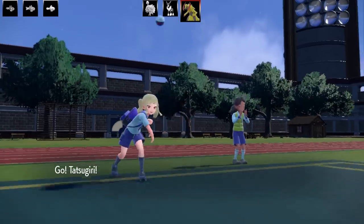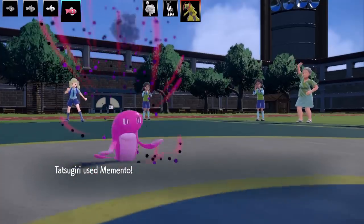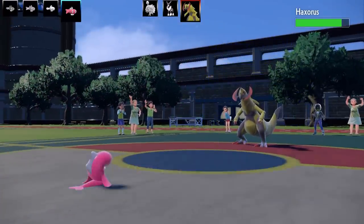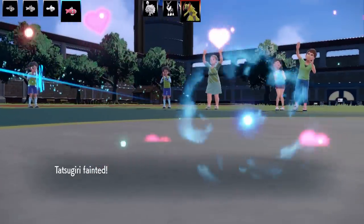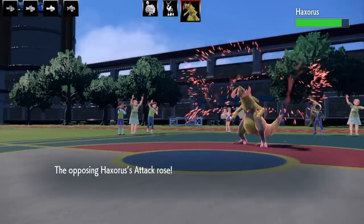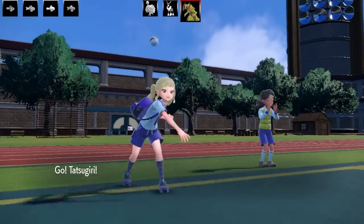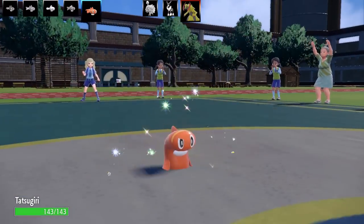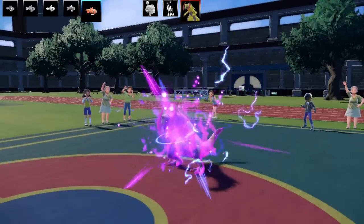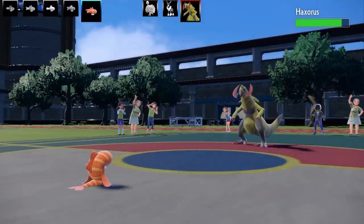The next Pokemon I'm going to bring in is also Tatsugiri. This is my Dragon Dance, Baton Pass, Substitute, Memento set — all based around passing on some status or dropping the opponent's stats. This is the other Droopy set. I gave this one max health and max speed Jolly nature too. The other Dragon Dance is going to come from the Haxorus. I just dropped the stats, and I'm very glad I did that because this is really bad. I've only got two Tatsugiri left and I've only taken out two Pokemon.